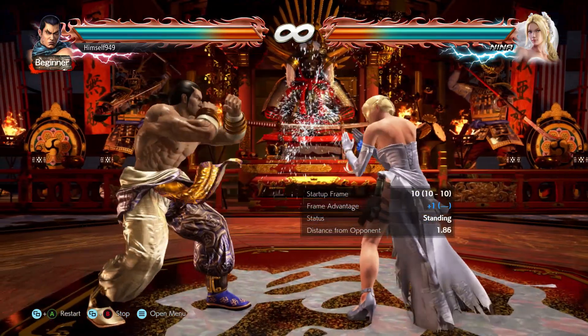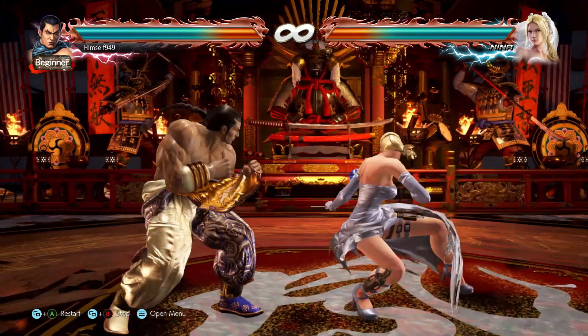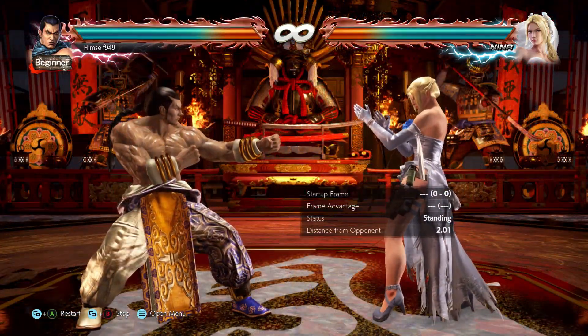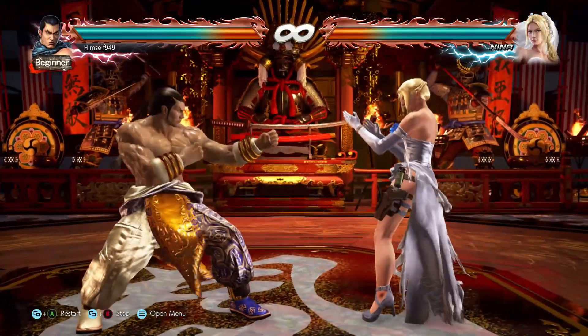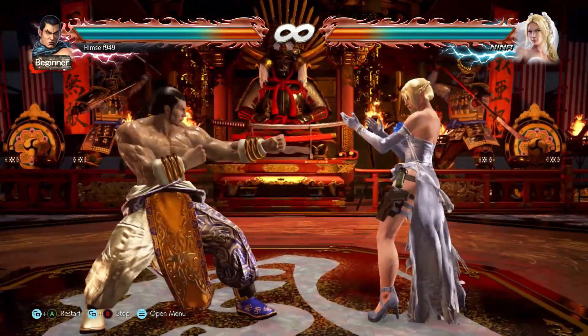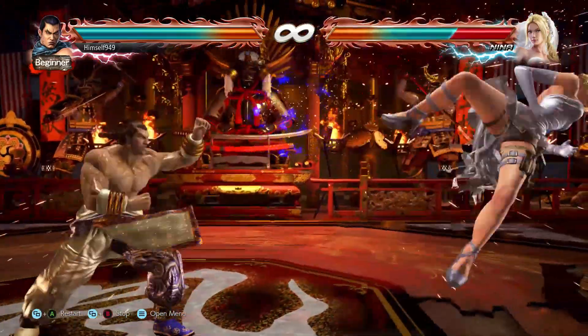The best route though is against certain strings. Take for instance Nina's d3 - this move is punishable on block, but it also has a launching extension, so most characters end up in a guessing game. Feng can negate it: after blocking the low, we can use while standing 1+2. If she doesn't do the 2, we're safe. If she does, she gets parried. Either way, we don't lose health.